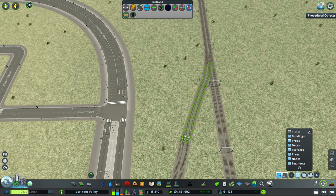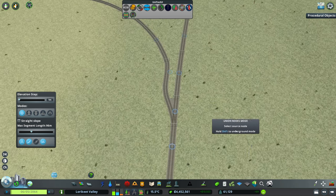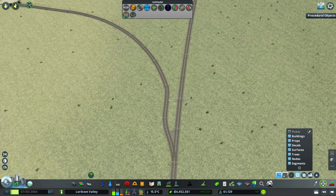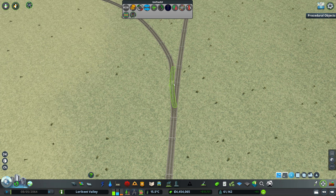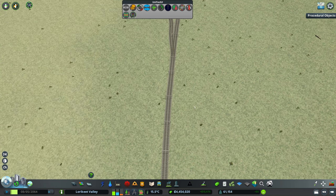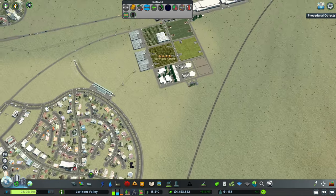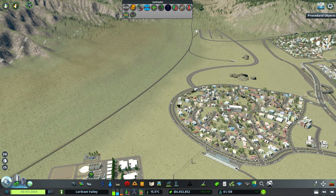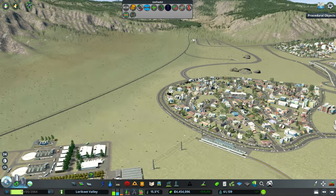Let's union those nodes — perfect. For our metro, we'll probably keep it sitting on the surface and run it alongside the heavy rail line.